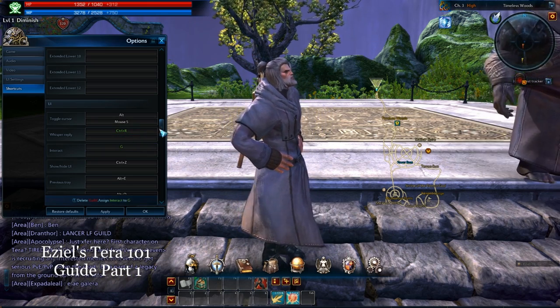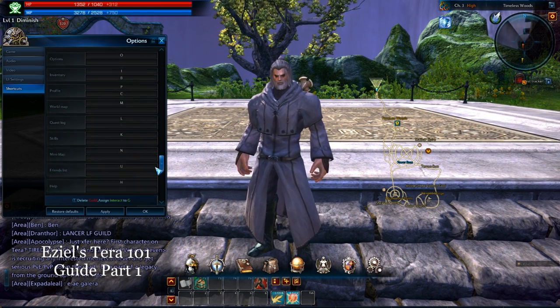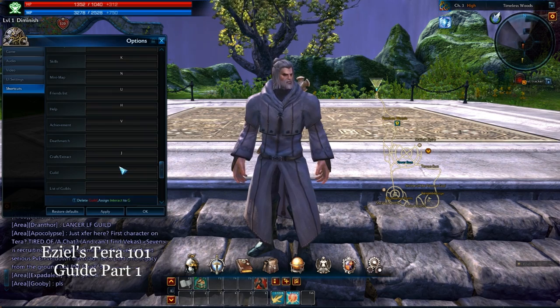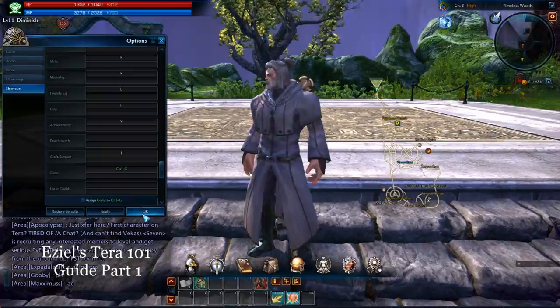Interaction, I change to G, which then of course forces the Guild option to be changed as well. So I go down to Guild Options and change that to Ctrl-G, and hit enter. Now make sure you hit apply, and then hit okay.